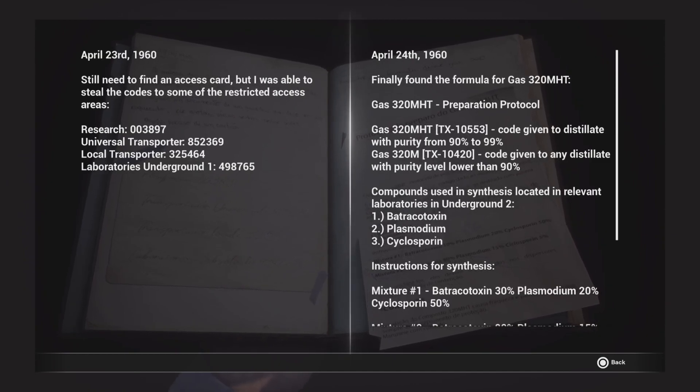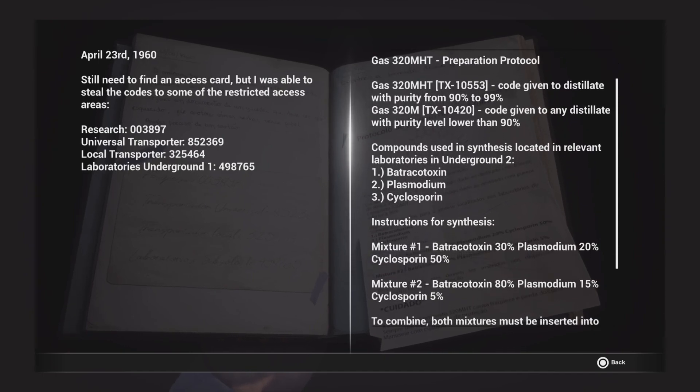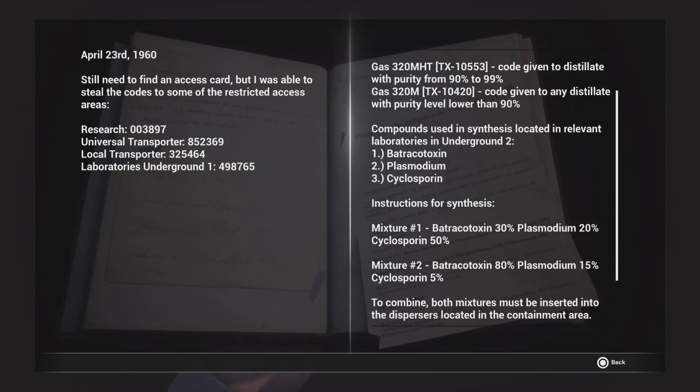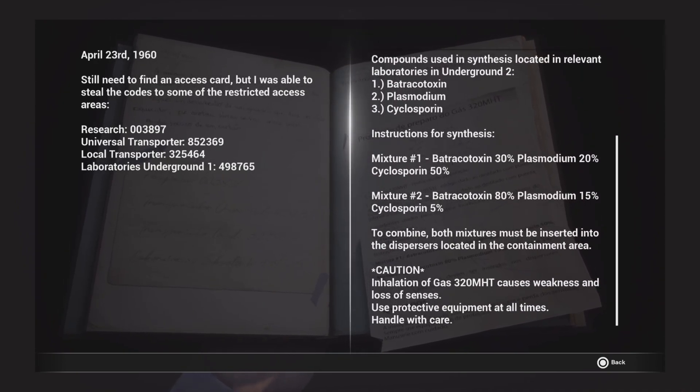Oh wait, there we go — Gatsby 20. HT prepare protocol. 320... TH5... Gats... First mixture is 30%. Let me finish reading! Purity of 92 to 99%. Gatsby 20. ATX 10. Code-given distillers with purity level lower than 90%. Compound use located relevant in laboratories on the ground. Mixture 1: Broxide 30%, Plasm 20%, 50%. Mixture 2: Baggins 80%, Perno 50%, 70%, 5%. To combine both mixtures, you must insert them into the dispenser located in the containment area. Gatsby 20 causes weakness and loss of sensors. Handle with care.